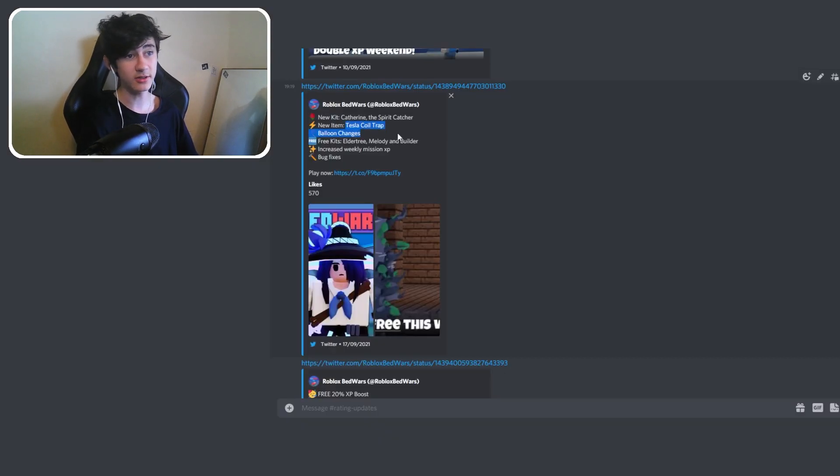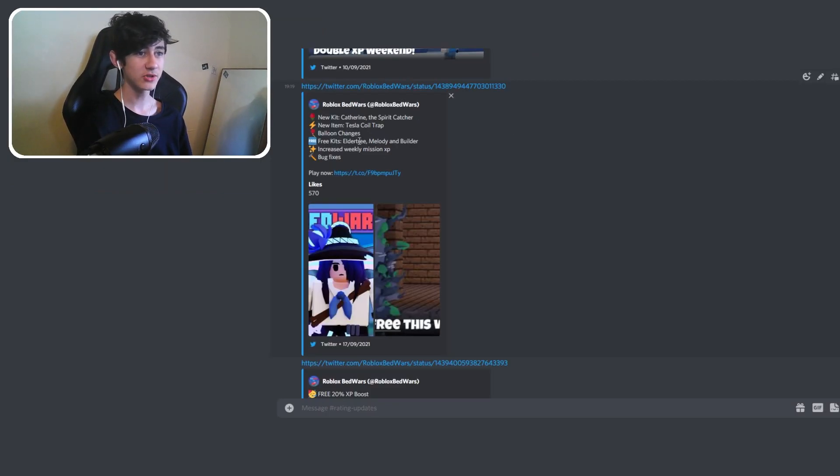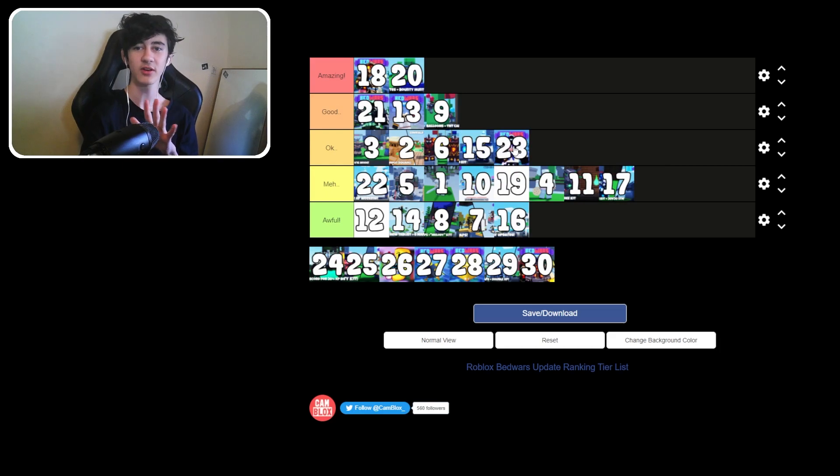Update 22: new item — the Tesla coil traps, which are pretty cool but really annoying. Balloon changes, and free kits of Elder Tree, Melody, and Builder. I'm putting this one on top of meh — or maybe the back of good. We'll put it at the back of good to even things out.